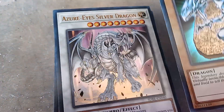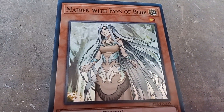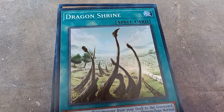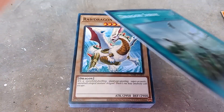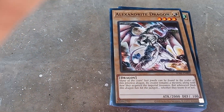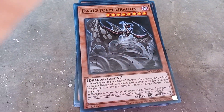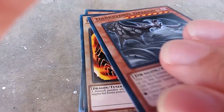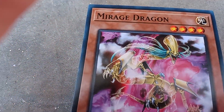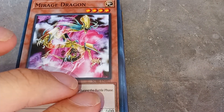Moving on, we have Azure-Eyes Silver Dragon, Maiden with Eyes of Blue, Kisara, Dragon Shrine, Rabbit Dragon, Alexandrite Dragon, Blaster Dragon, Dark Storm Dragon, Flambell Guard, Mirage Dragon — sorry dude, the card flew off.